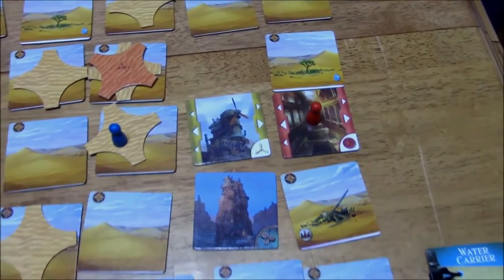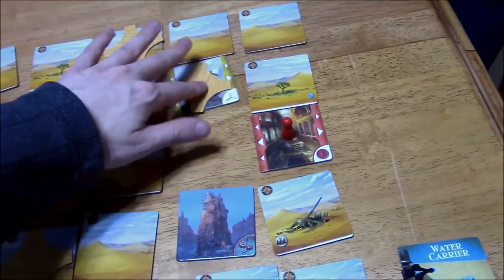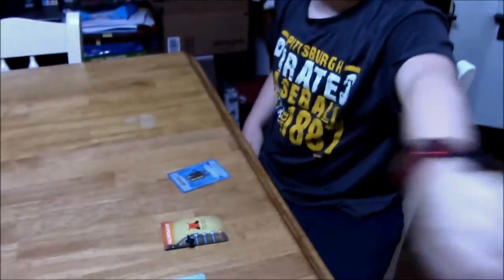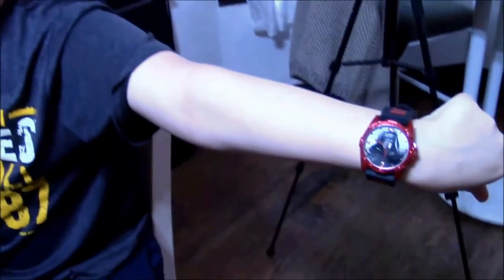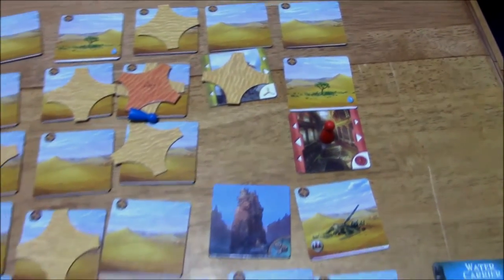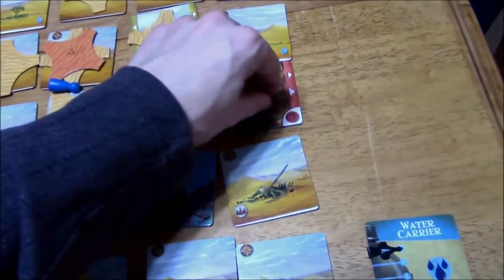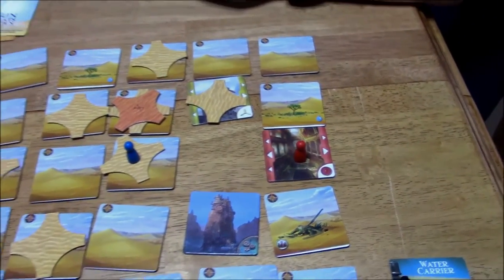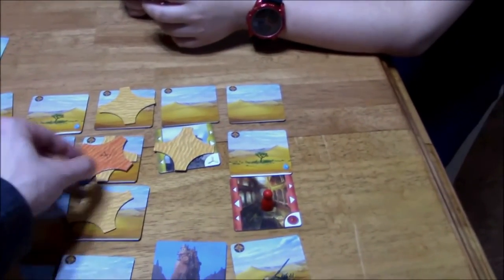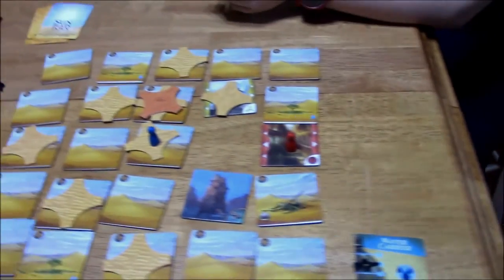Now we draw two from the storm deck. Vinny, I noticed you got a new watch for your birthday — it's Kylo Ren, nice! The second storm card is Sun Beats Down: players lose one water unless they're in a tunnel or under a shield. We're not in a tunnel, so we both lose one water. I'm down to four, you're down to two. We each start with different water amounts because the water carrier has a lot more water.